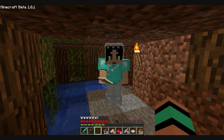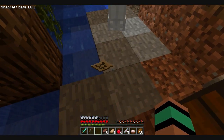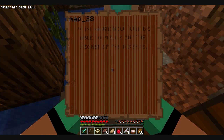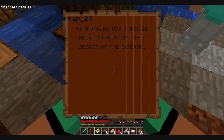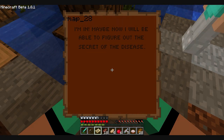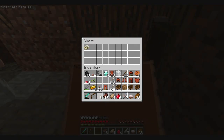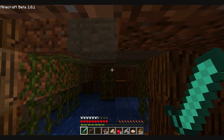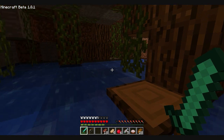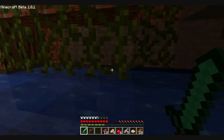Is there something about a disease? Well, it did say the tree was dying in one of the notes. Okay, it's loading for me. I'm in. Maybe now I'll be able to figure out the secret of the disease — that's what it says. Okay, I'm going to put it back in there. So someone got into the tree and he's trying to figure out the secret to the disease. Okay, so where do we go? If there's a disease, I probably shouldn't be swimming in this water.